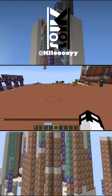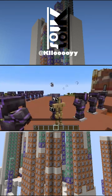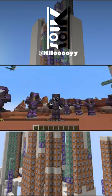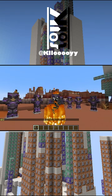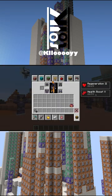So we go ahead, quick full set, and nothing just yet. Well, some slowness because of the vex nearby, but we go ahead and we can light ourselves on fire. And as you can see we've got a nice little ash particle as well as regen and health boost.